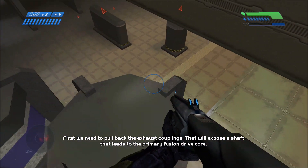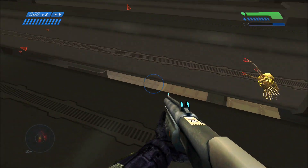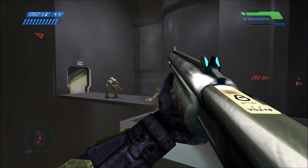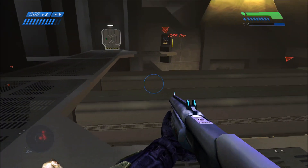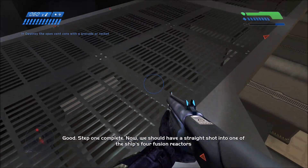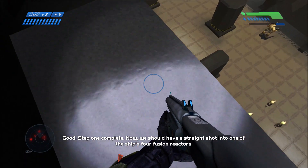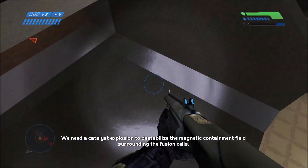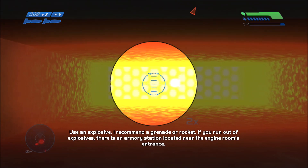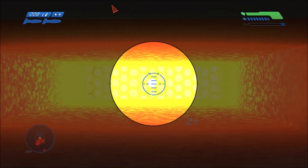These cores are found in the engine room section of the mission, where you're supposed to open the engine shields or pistons and throw a grenade or rocket inside. But if you go towards the core and take a closer look, you'll see that the core is actually just a little ball of light in the center with a little background to it.